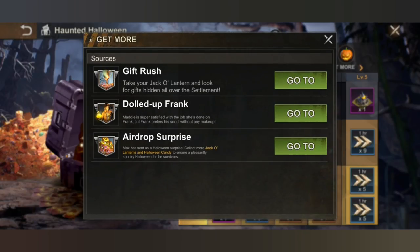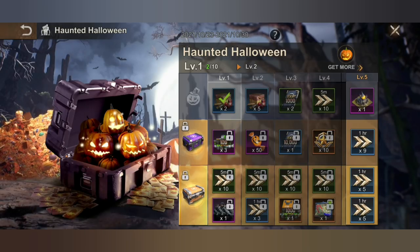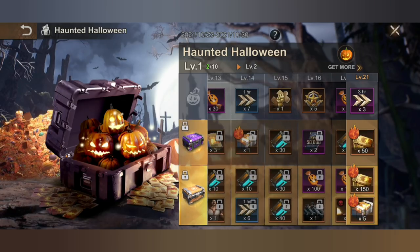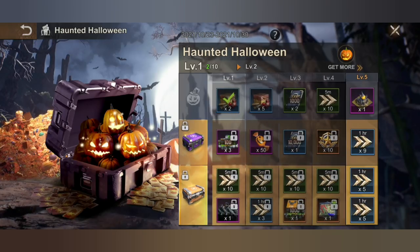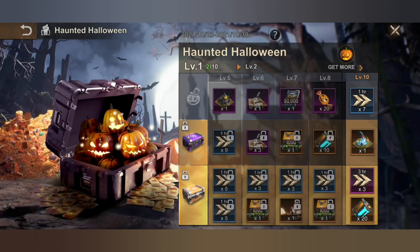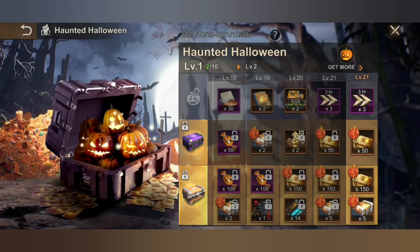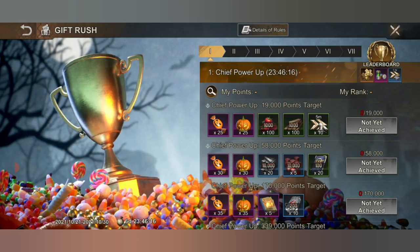For the Haunted Halloween, you need to collect pumpkins, and you can get them from Gift Rush, Dalda Frank, and Airdrop Supply. There is no infected mechanic here because it's replaced by the Trick or Treat gameplay. They've increased the rewards, and most of them are plasma cores and candies needed for Trick or Treat, as well as skin tickets.